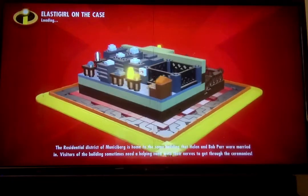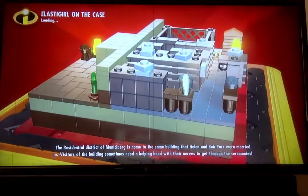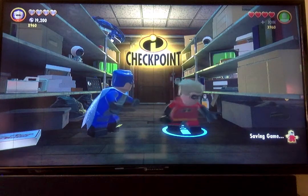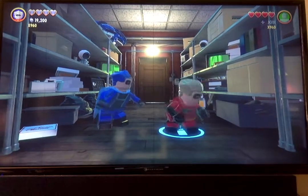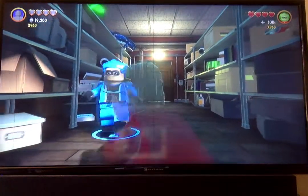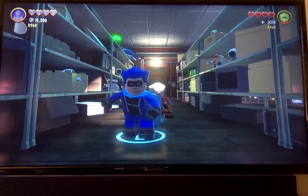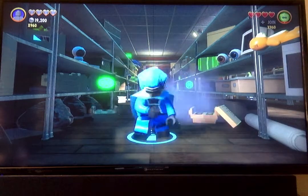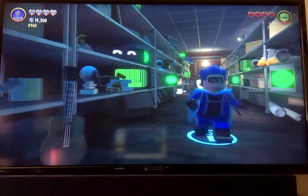Okay, and you can kind of read the tips right there — the residential district. Anyway, here it loads. We're going to skip this and go into this little spot right here. I'm going to play as Electro, our custom made character — he's pretty cool looking, he has the electricity power. This is the Elastigirl on the case level, just to remind you guys. So just walk up this little hallway right here.